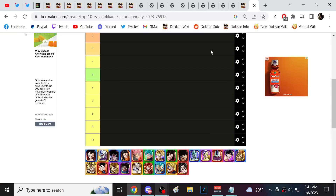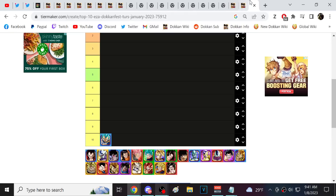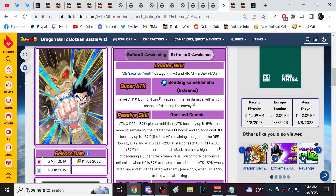At number 10 we have AGL Evolution Blue Vegeta, number 9 is STR Ultimate Gohan, and number 8 is Dokkan Fest Kid Goku. Characters like AGL Super 17, AGL Turlis, STR Rose, Tech Vegeta Blue, and Tech Full Power Super Saiyan 4 Goku are not on here. It's close — Kid Goku versus those characters forms a tier of its own.